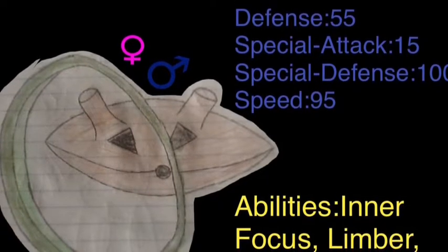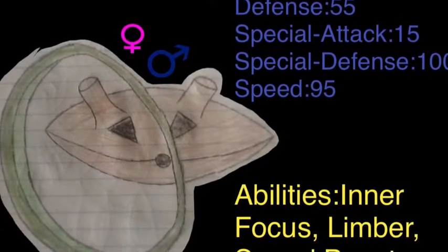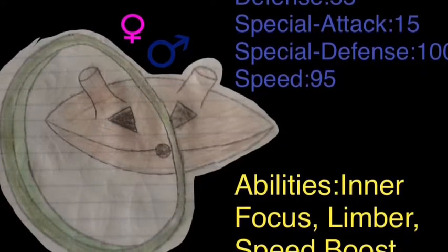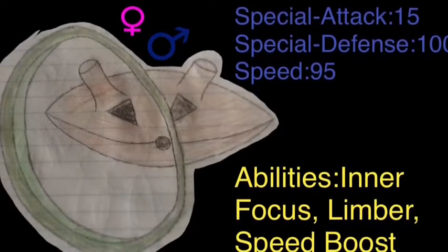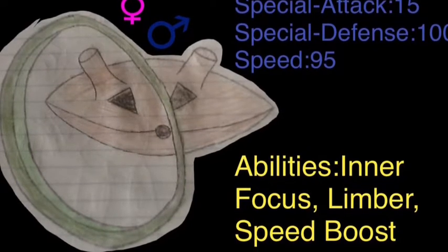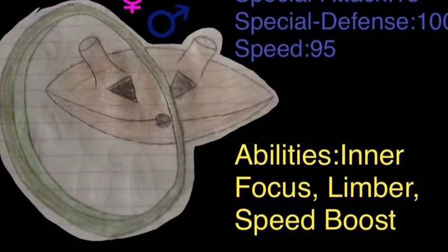Its abilities are Inner Focus and Limber, and its hidden ability is Speed Boost, which I think might be a little broken. Limber is there so speed can't be halved, Inner Focus is there so Fake Out doesn't hurt it, and Speed Boost is there just to make your wall faster. Its Pokedex info says it never moves unless startled and rolls away at amazing speeds. It spends most of its day absorbing sunlight so it can evolve. That is Sweel.